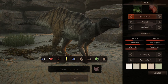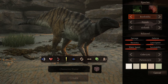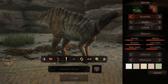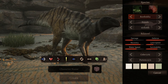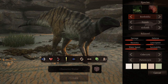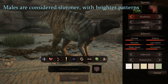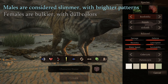With dimorphism it's really important to try and bear in mind the gender you're trying to portray and what that means for that particular animal on the server. Every animal is going to be different in the kinds of dimorphism it has, if it even has any. For example, on Wars Boldia here, males are considered slimmer with brighter patterns while females are bulkier with dull colors.